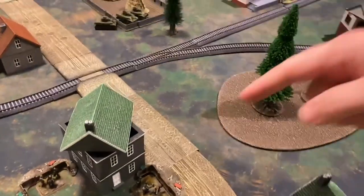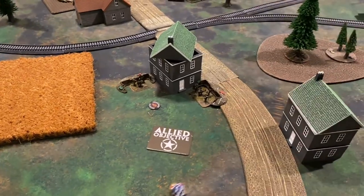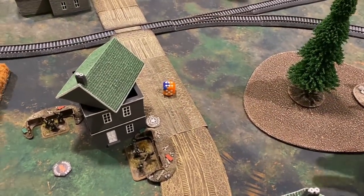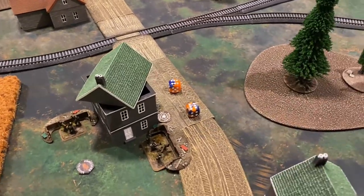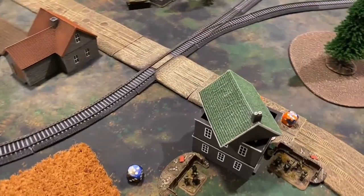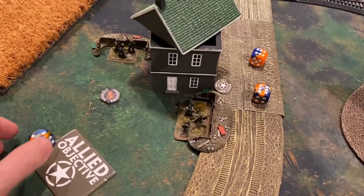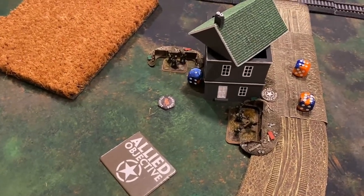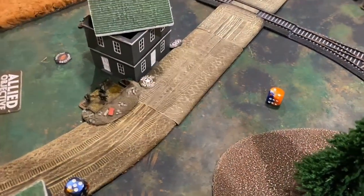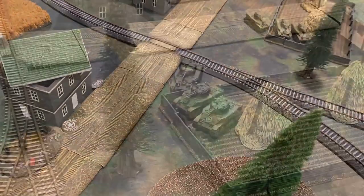The rifle platoon's 60mm mortar self-spots, as it did not move. Needing a five, the first attempt fails but the second succeeds, ranging in over terrain at plus-one to hit. One team on top and one on the bottom of the building are struck, plus one outside team. Three-up saves are rolled: the platoon leader fails his save and fails the firepower test. An infantry save outside fails as well, and the firepower test also fails, removing those stands.